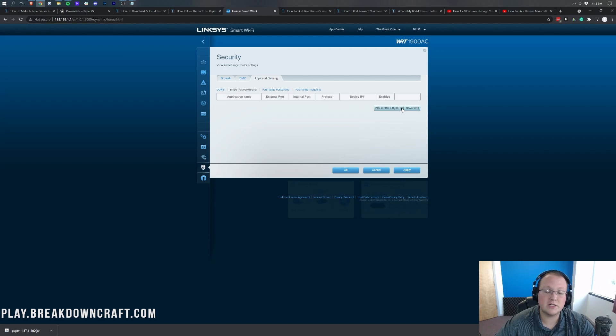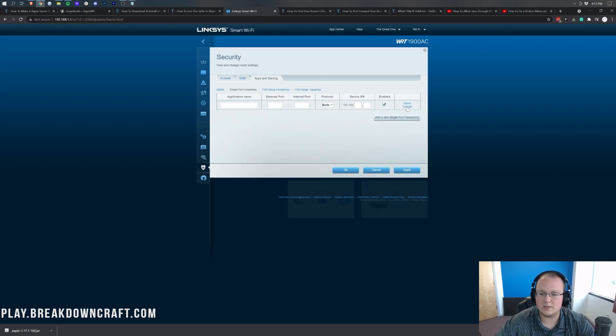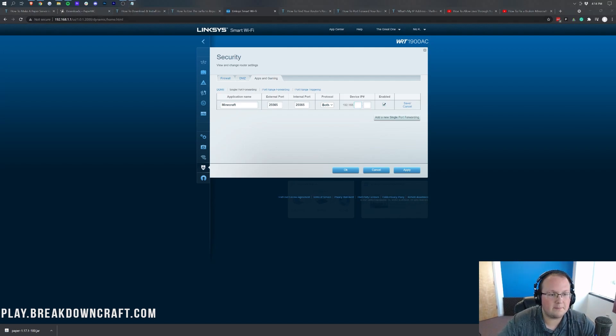Once you find port forwarding, you'll either have an Add New Single Port Forward button or a big list to fill out. For the application name, put Minecraft. For any field involving the word 'port' — external port, internal port, inside port, outside port — enter 25565. For protocol, select TCP/UDP or Both. If you can only select one, create two separate entries: one for TCP and one for UDP. For the device IP or local IP, enter your IPv4 address — in my case, 192.168.1.123. If you have a device list instead, select the device you're running the server on.